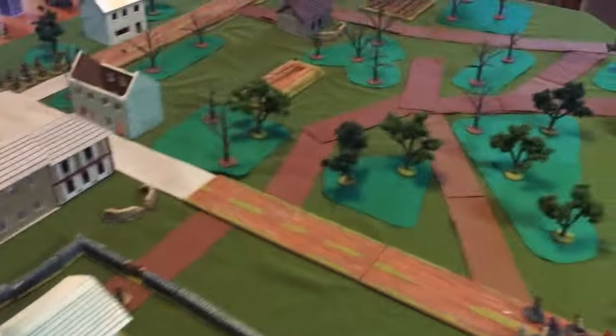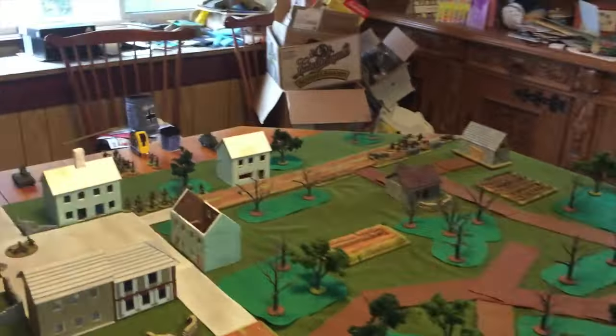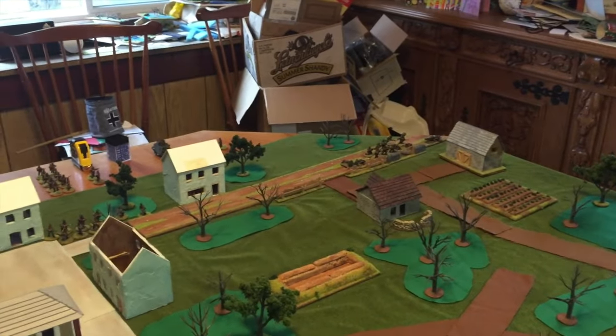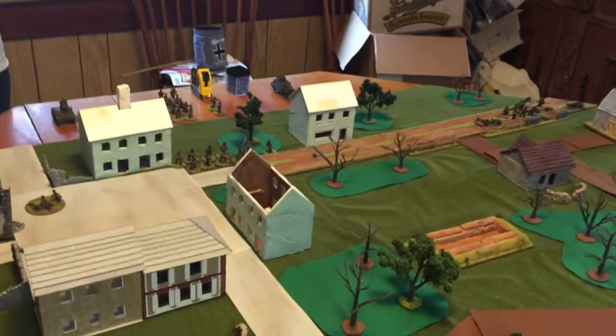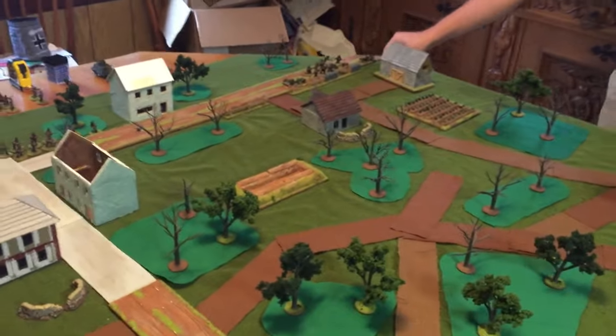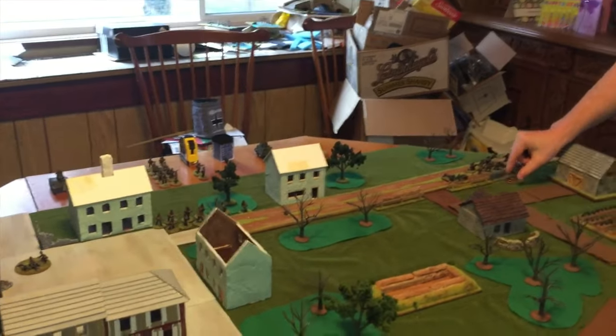So we're going to do some preparatory bombardment — Dan's going to roll for this. Starting on the right and working left: on a d6 for the light mortar team, that's a four so it can't take any more — the unit takes two pin markers. For the infantry team they get a two — the unit takes one pin marker.